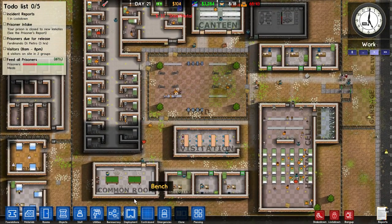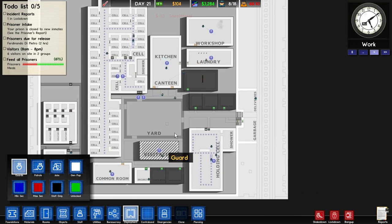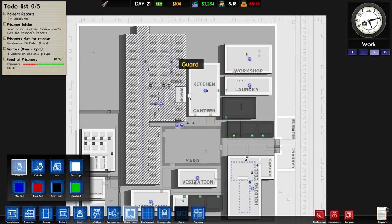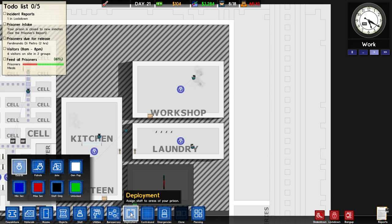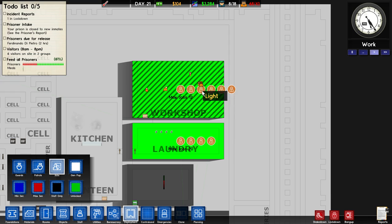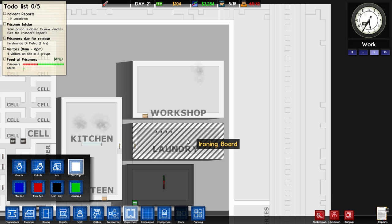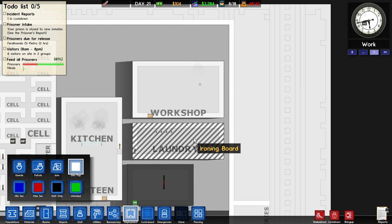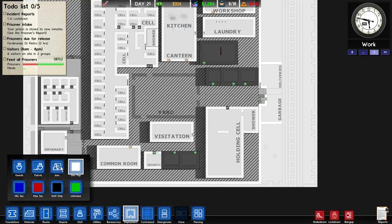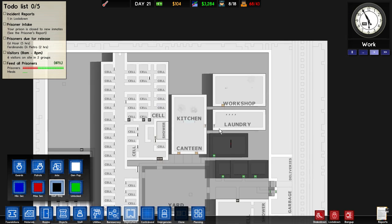Deployment was already in the game but it's very useful — you should use it. You can put your guards where you want and set up patrols. If you don't know how to make your workshop and laundry work, it's done through the deployment system — you assign the prisoners to work there. You can also restrict rooms to specific security levels, or make rooms staff-only.